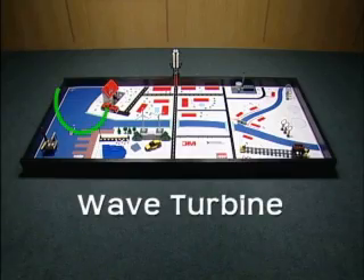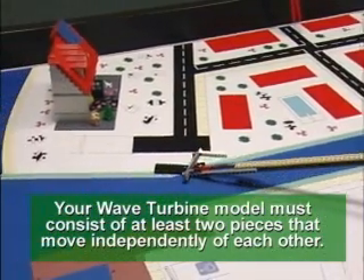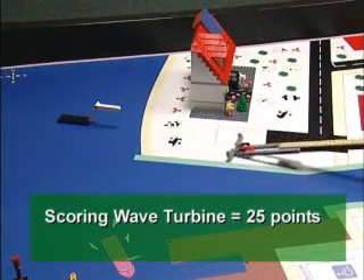Wave turbine mission: bring your own team-designed wave turbine — one per team — and move it to the ocean directly west of the sandy beach. A scoring wave turbine is worth 25 points.